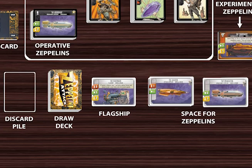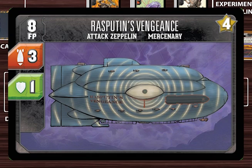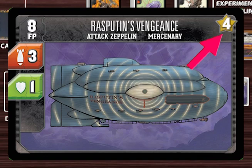Let's take a quick look at the features of a Zeppelin card. The Rasputin's Vengeance is a mercenary attack Zeppelin. It has an attack capacity and a defense capacity. This icon shows how many victory points the Zeppelin is worth at the end of the game. The cost in fate points to buy the card is shown here.